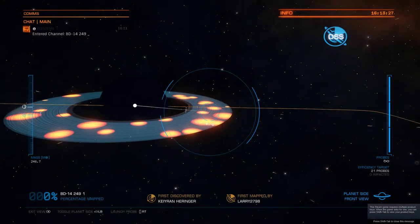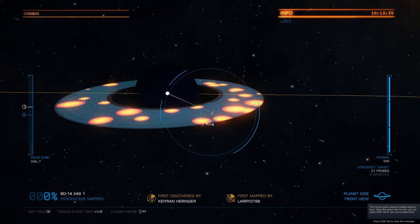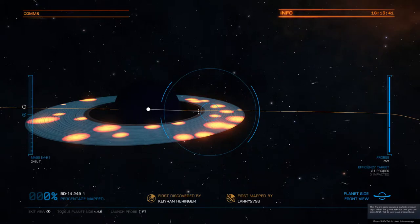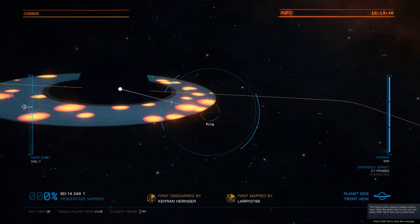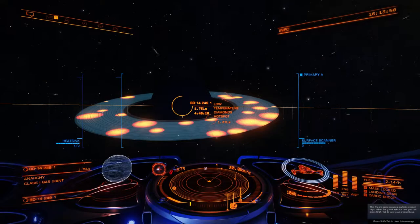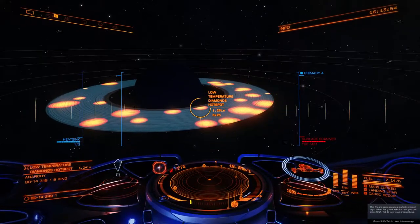Although it's already been scanned, you shoot one probe into the ring. It'll hit the ring and when it does you will get a band going all the way around which will show you hotspots. As you can see, we have low temperature diamonds.